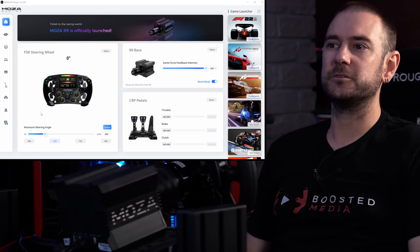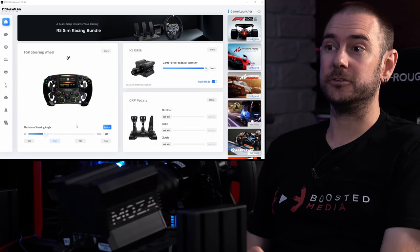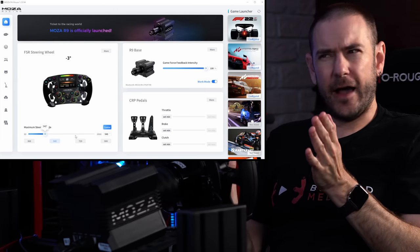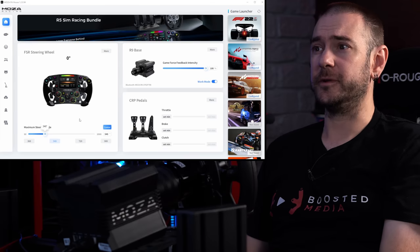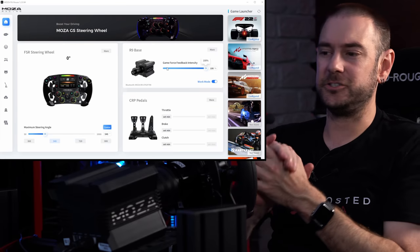Jumping into the Moza Pithouse software, first make sure you've got the software and firmware upgraded on all your hardware — there are other videos available on that topic. Starting on the home tab, we've got our steering wheel maximum angle and our game force feedback intensity adjustment. For ACC specifically, I recommend a steering angle of 540 degrees. If you increase that it becomes less sensitive. For ACC, 540 is about one-to-one. Make sure you also set the in-game adjustment to 540 degrees as well, which I'll show you a bit later on.